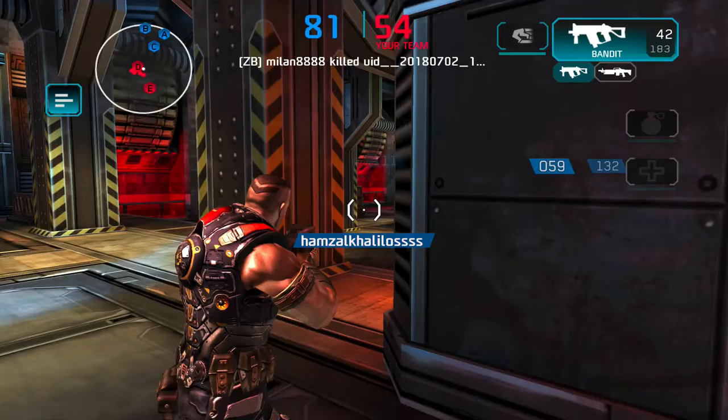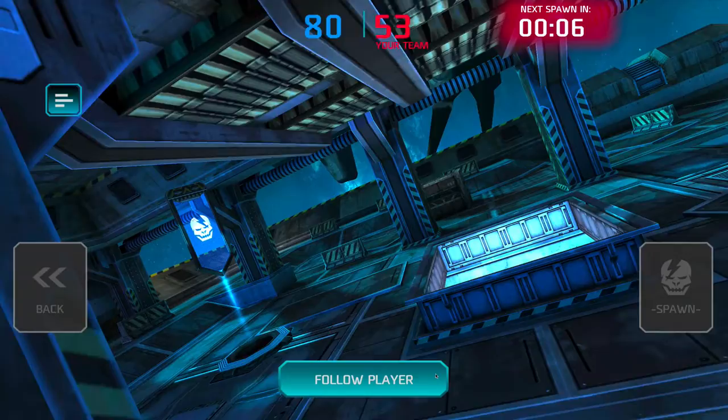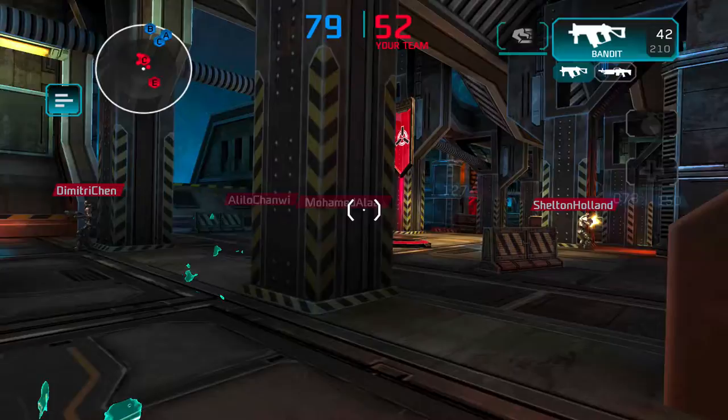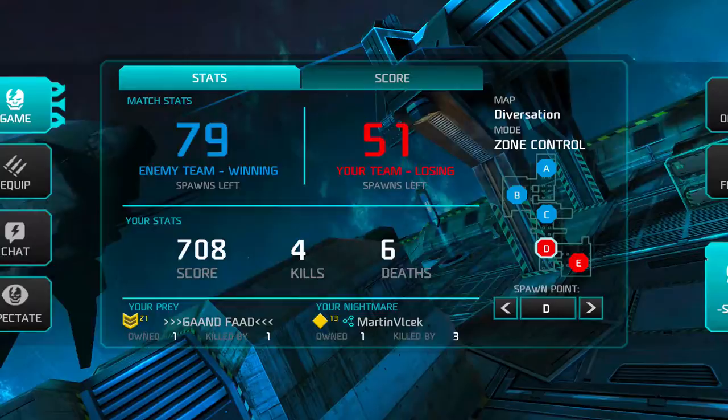Cover doesn't help against nades, so don't camp too close to people who still have their nades. I got killed again by a camping player. It's pretty hard to get out of there once the enemy has zone C.